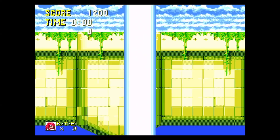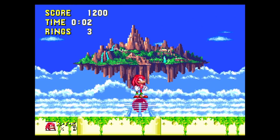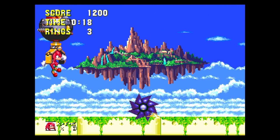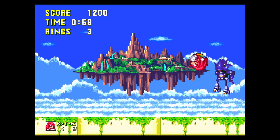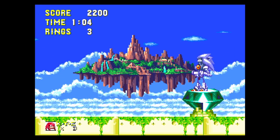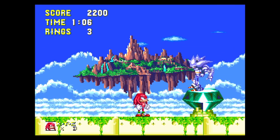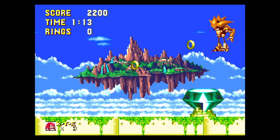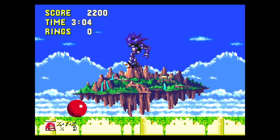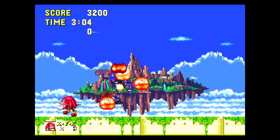Now for Hidden Palace — now for Sky Sanctuary. We get crane gamed to the coolest iteration of any metallic Sonic character: Mecha Sonic. After bopping his head a couple times, it's time for him to power up. Using the Master Emerald, Mecha Sonic becomes Super Mecha Sonic. Although this is the coolest thing to witness, he's pretty easy. A few bops when he powers down, and the game is over.